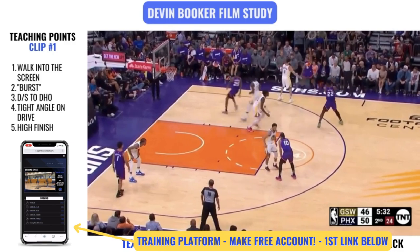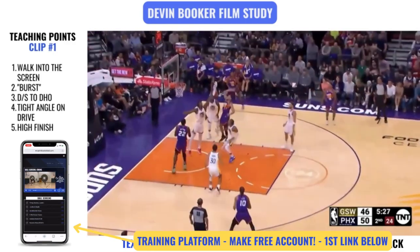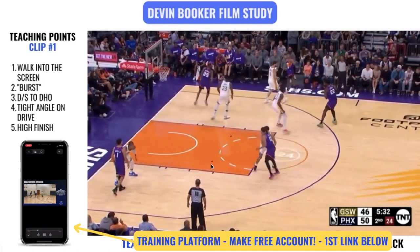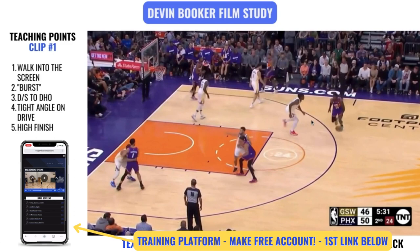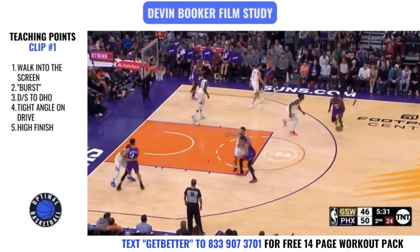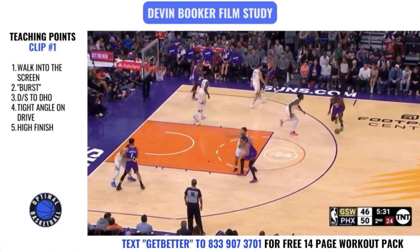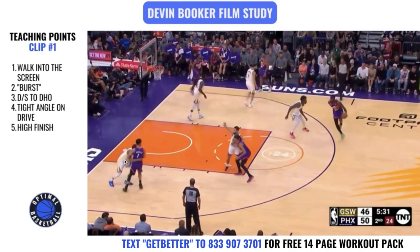We're going to break down five different skills in one single clip. Right here it's a side out of bounds and it's a set call, so they know what the play is going to be. Devin Booker, going into this down screen to a dribble handoff, the first thing he does is create contact with his defender. His defender is kind of hugging him — but if that defender steps up and trails too much and gets out of the paint, Devin Booker could just cut to the rim right here. But that's not how the defense plays it.